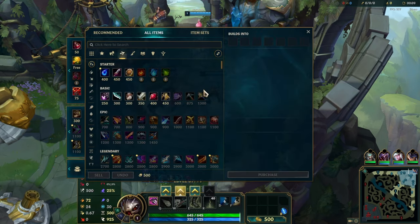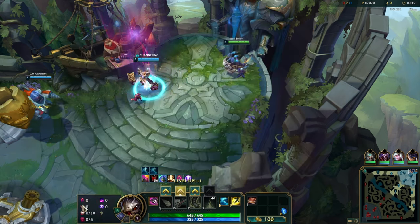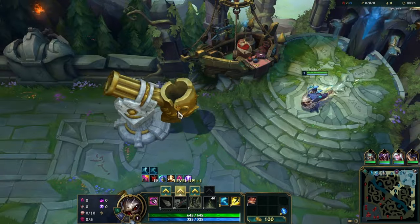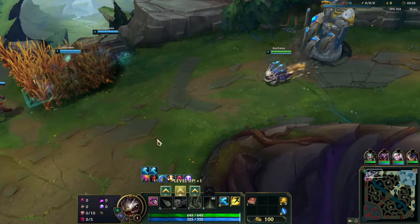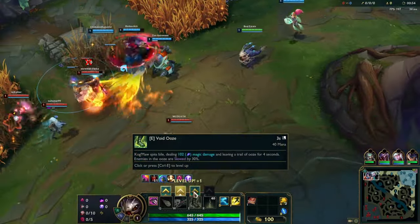What is up guys, welcome back to another Earth video. I am playing as Kog'Maw and they're recommending Marksman, but we're gonna go Mage. We are running Dark Harvest, Cheap Shot, Eyeball Collection, Ultimate Hunter, Scorch, and Nullifying Orb. We are going to be focusing our build around our R and we're gonna build all magic damage.